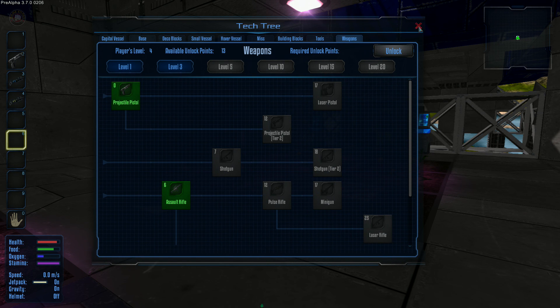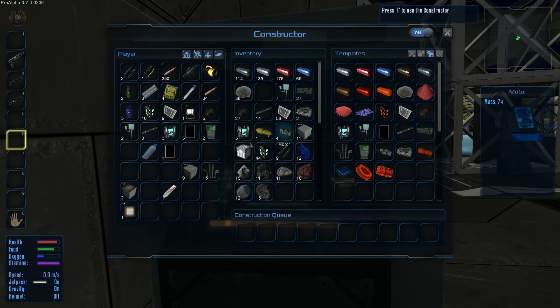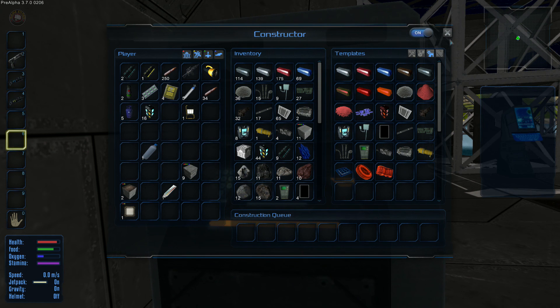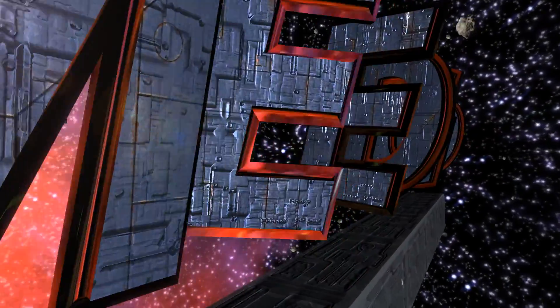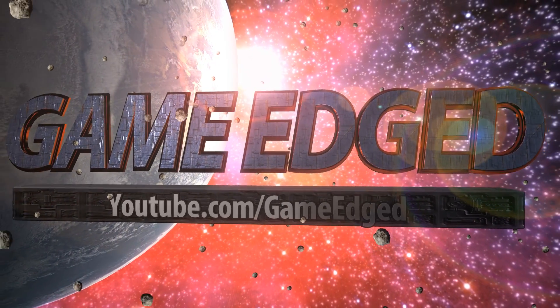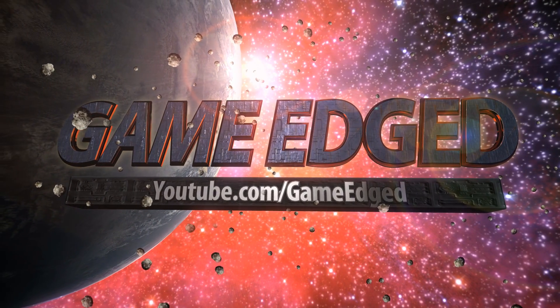All right guys, we're going to leave the episode here. When we come back in the next episode we're going to try to get as much resource as we can and then start looking at building the hovercraft and finish closing up this base a bit too. I really appreciate you guys spending time with me — this is The Edge for Game Edge, I'll catch you guys on the flip side.